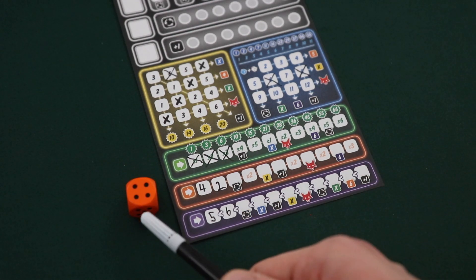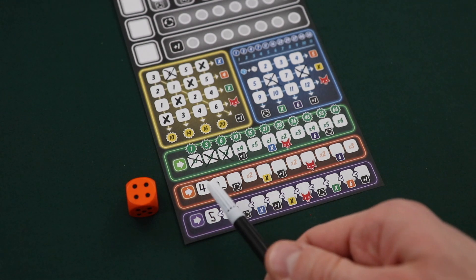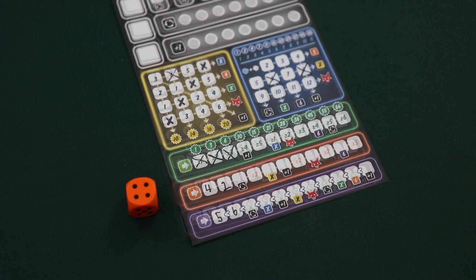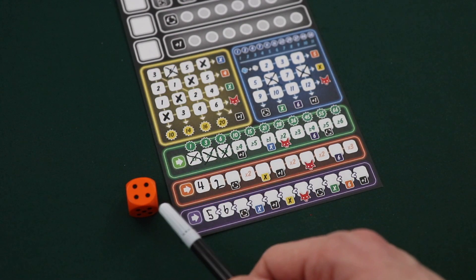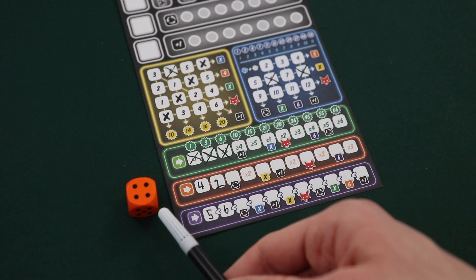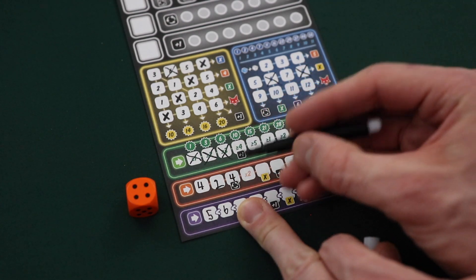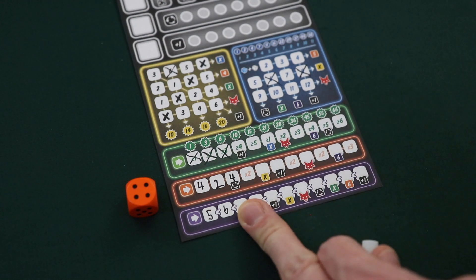Players can use the orange die to write down numbers within the orange line. They have to start with the leftmost space and then proceed to the right, just like with the green line. With the orange line, however, a player is allowed to write in any number that is rolled on the orange die — there's no restriction. So for instance, a player would be allowed to utilize this die and simply write a four in the next box. Since they wrote it above a bonus, they would immediately gain that listed bonus.